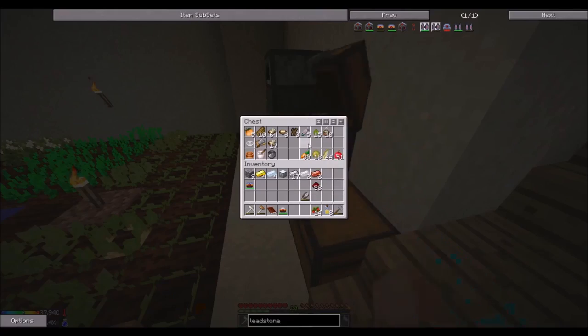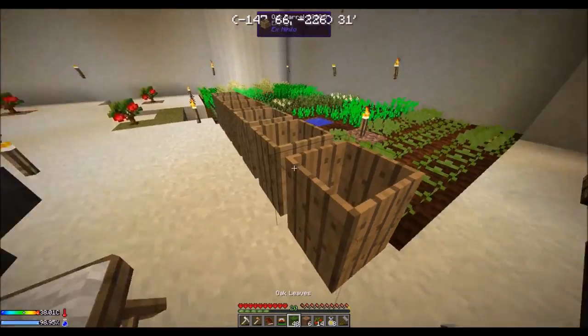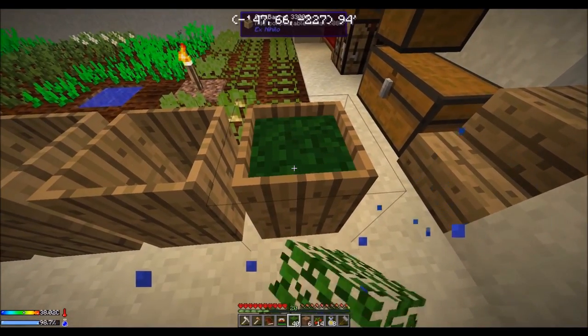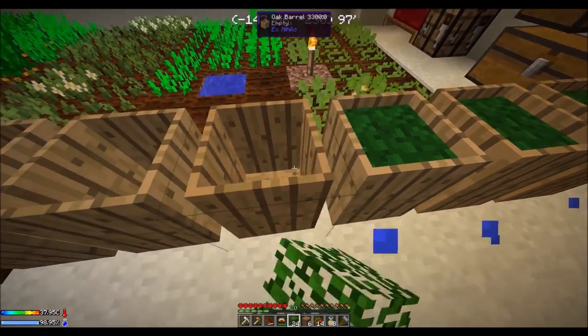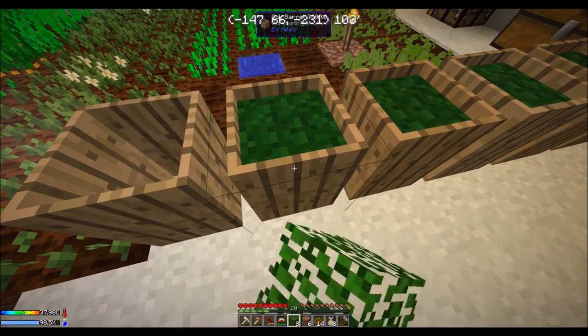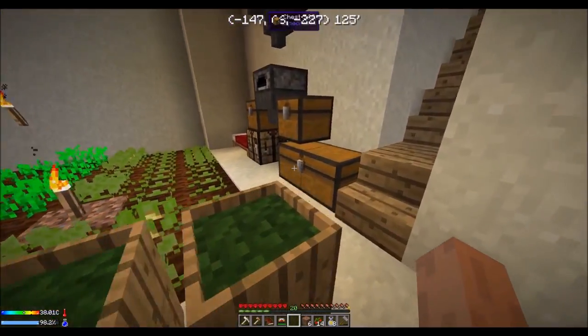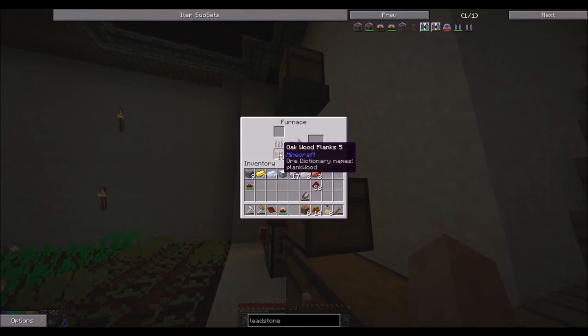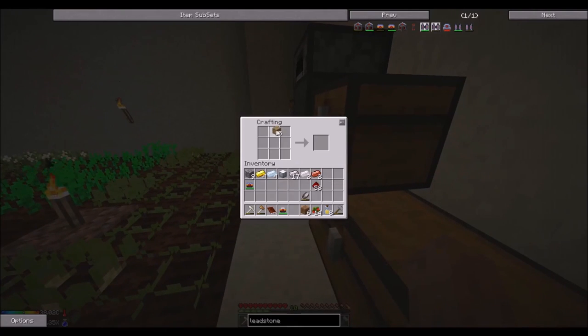Dirt — where's my dirt? Just fill these up, get some more dirt. Oh, that's actually perfect. Let's get some more wood; we're going to make a water bottle chest.